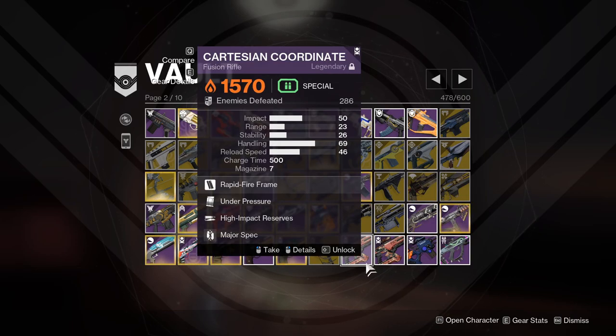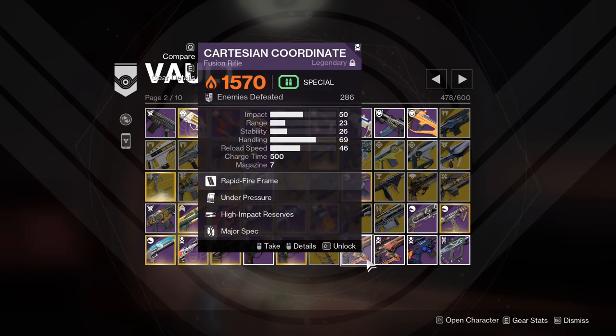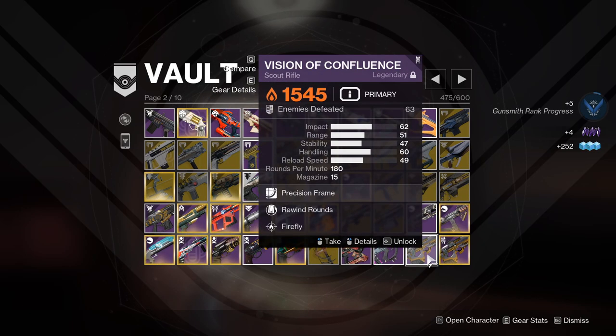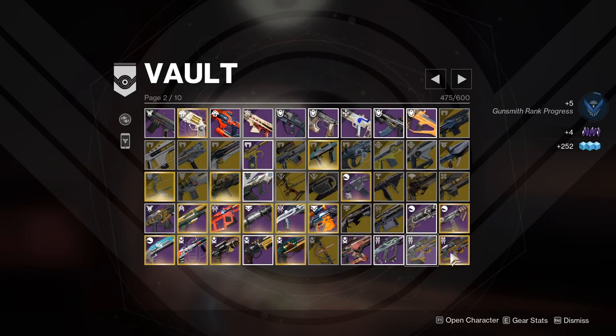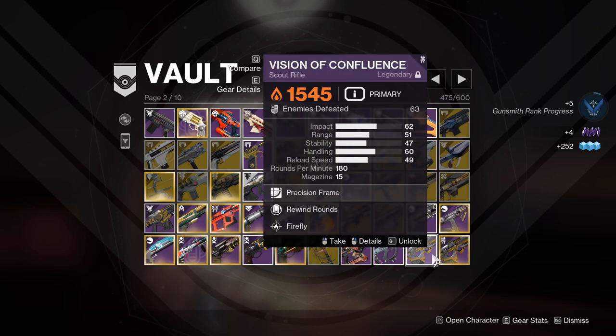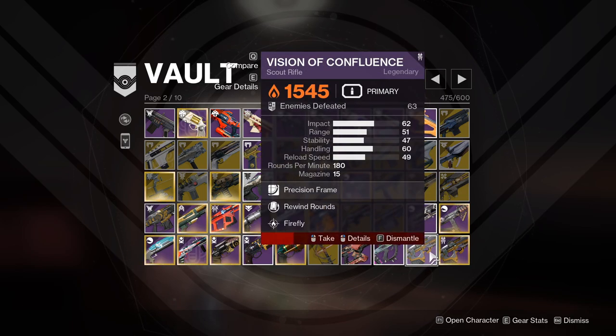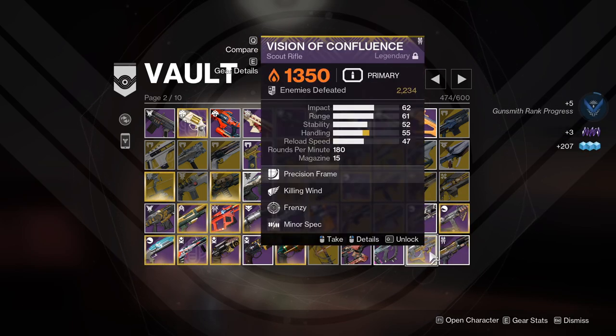Cartesian Coordinate — my favorite fusion rifle because it charges quick and hits hard. Under Pressure and High Impact Reserves makes it even more lethal as the mag goes down, so I'm always happy using it. Vision of Confluence — a bit of a throwback from my Vog days. One has 63 kills, the other has 2,200 — I think you know which one I'm going to dismantle, even with the Weewind wound.